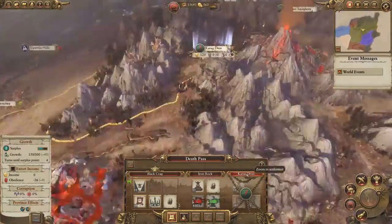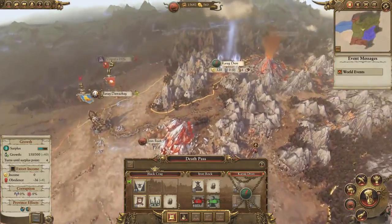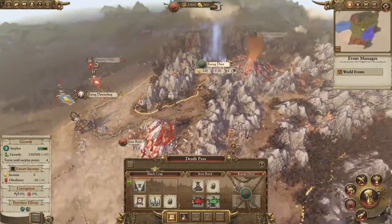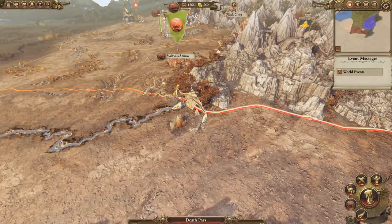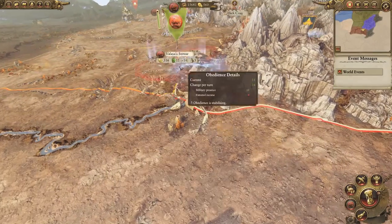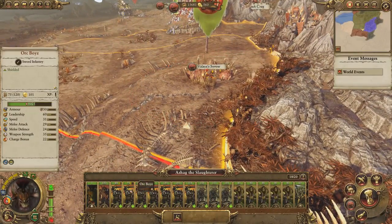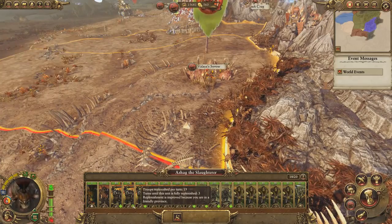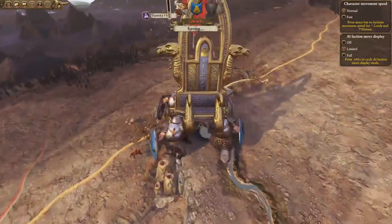We've taken most of Karagdron — that's the last place we need to take if we want the Badlands, but that would require kicking off with the Bloody Spears, who are a bigger faction. We may not want to cross them until we've got a bit more supply. These guys have three turns until they resupply, so we'll wait.